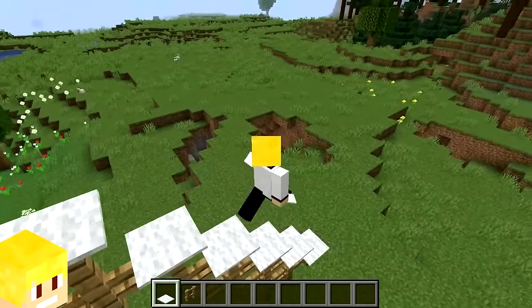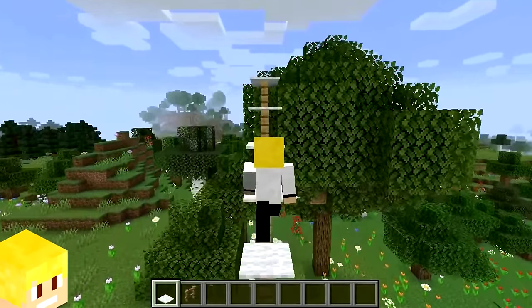You are able to make a really weird looking staircase by using fences and carpets.